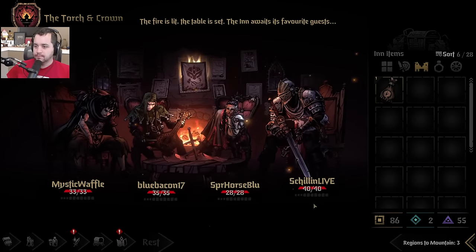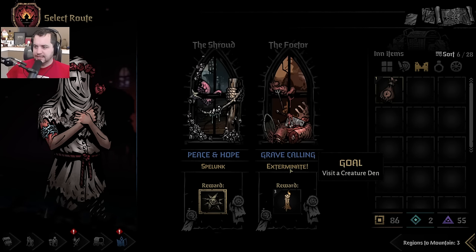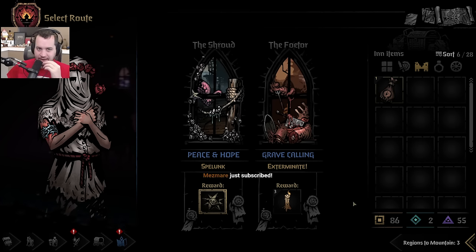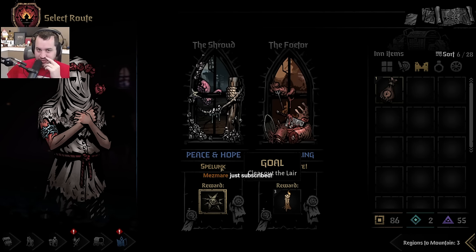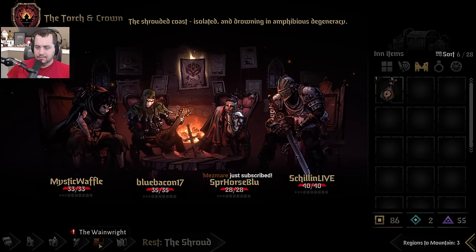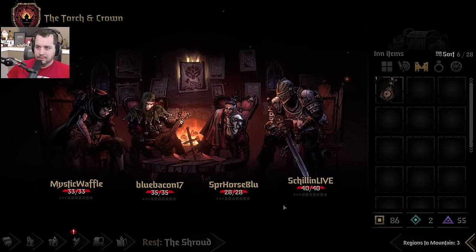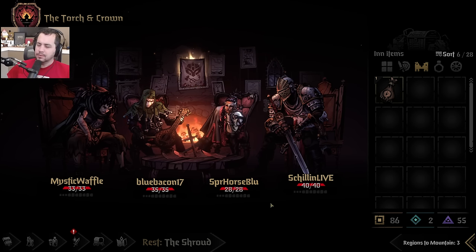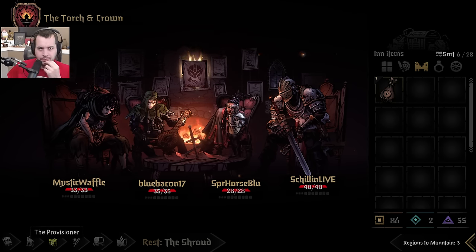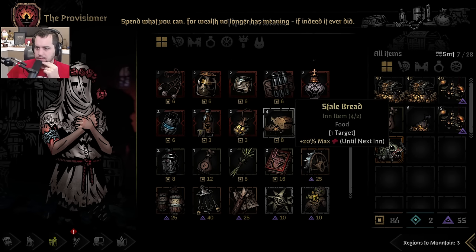The fire is lit, the table is set, the inn awaits its favorite guests. The Greater Protectorate — to go up against the Leviathan? I don't know if this team can take on a Leviathan. That sounds bad. The Shrouded Coast: isolated and drowning in amphibious degeneracy. We do have a bounty hunter here. I wonder who the bounty hunter would replace right now? Mesmer. Spend what you can, for wealth no longer has meaning — if indeed it ever did.